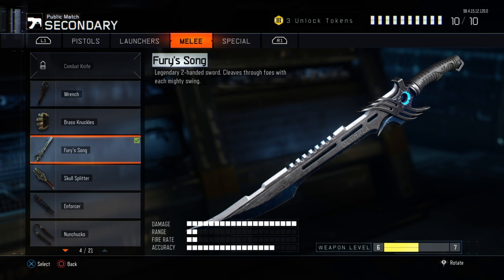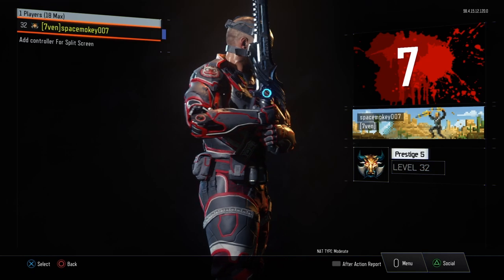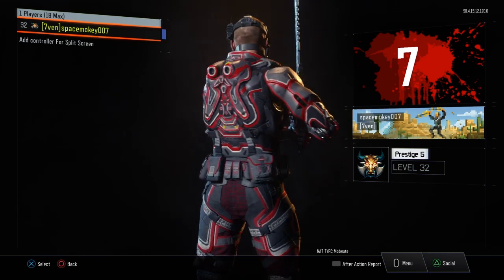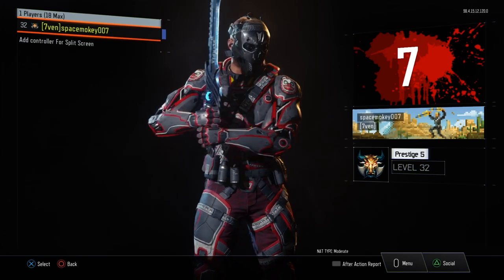It looks really cool. The blade has a nice little cosmetic design to it. This is what it looks like holding it on your person — it's a two-handed sword, which means this is basically what you're going to see while you're running around playing with it.